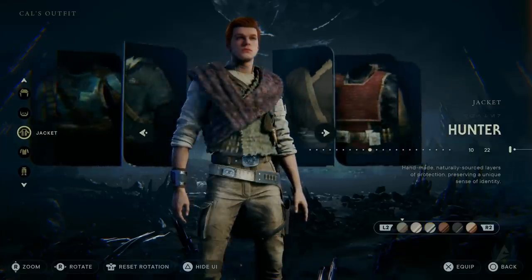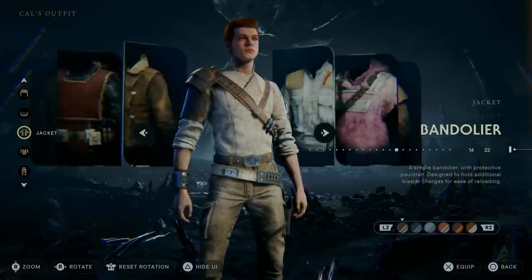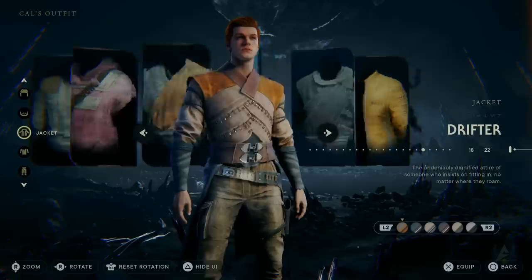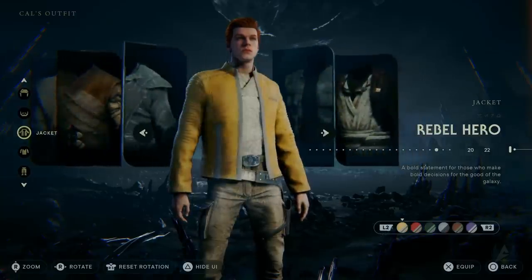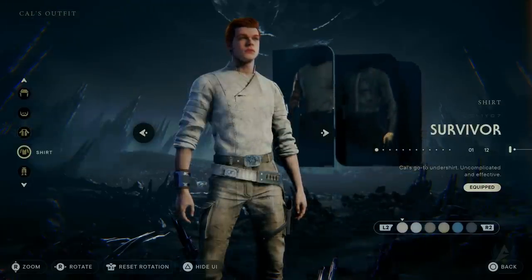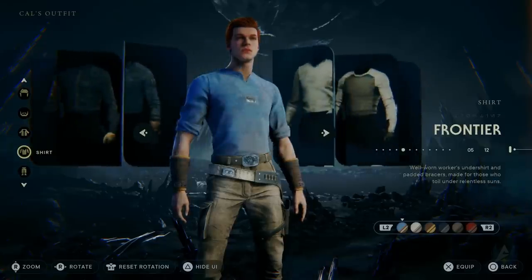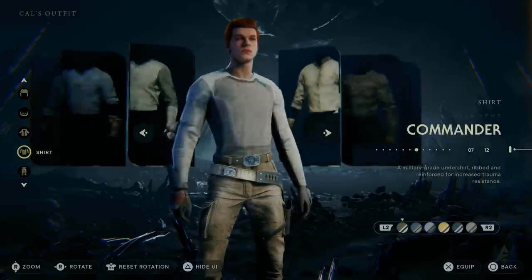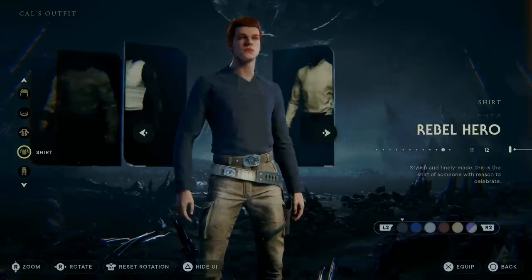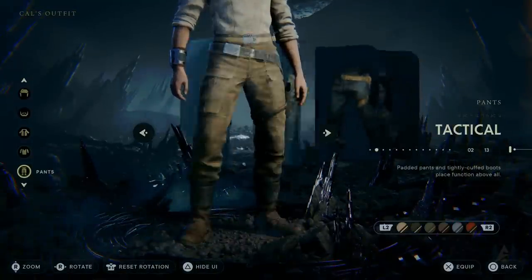In terms of jackets, there are 22 jackets in the game and each of these have six color options, and the color options are unique per piece of clothing, so in total there are 132 jacket options. There are 12 shirts in the game and each shirt has six color options, so there are 72 shirt options in total. There are 13 pants in the game, each having six individual color options, so there are a grand total of 72 pants options in Star Wars Jedi Survivor.